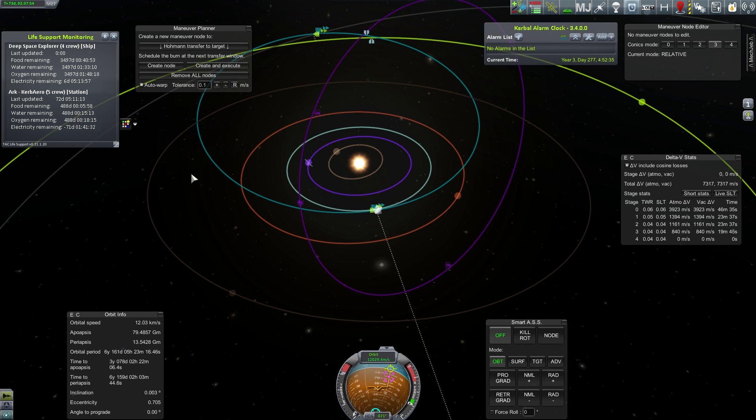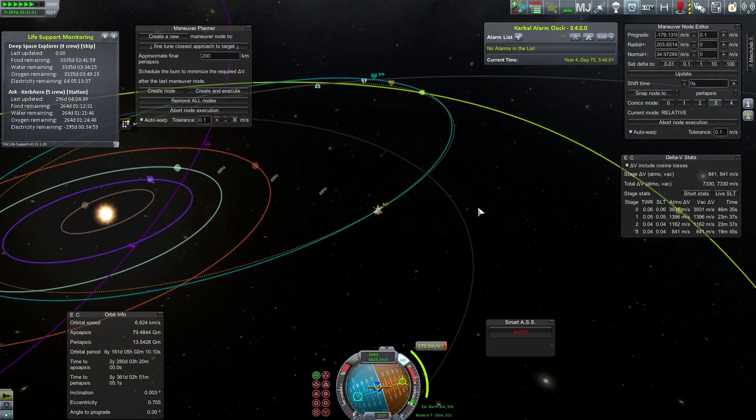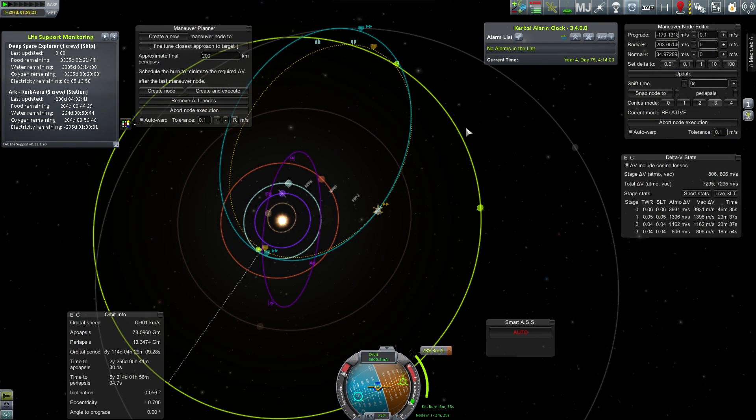Delta-V at this point — we still have about 7,300 delta-v left in the tank and we are on a Jool encounter. I'd earmarked my final central tank, which has 3,900 delta-v in it. I was hoping to finish all my flybys of the moons using the external tanks that would jettison, then have everything in the central tank for returning home. That was sort of the eyeball budget.